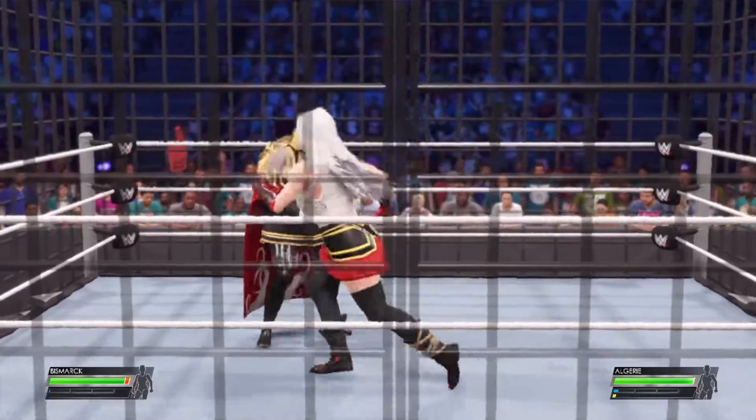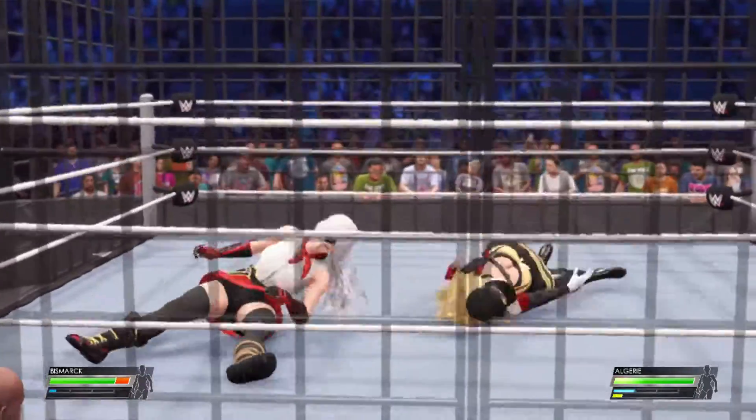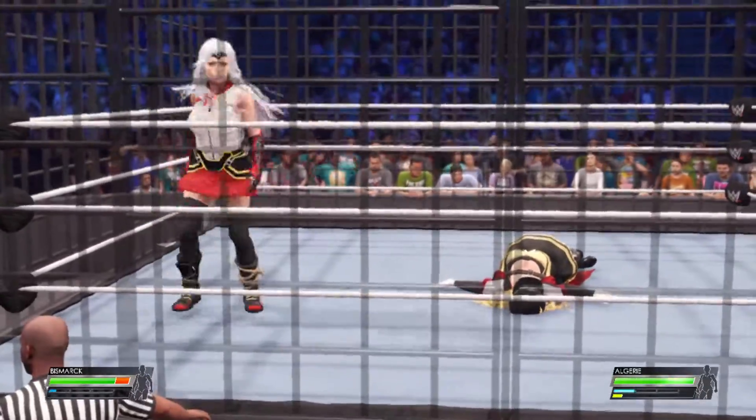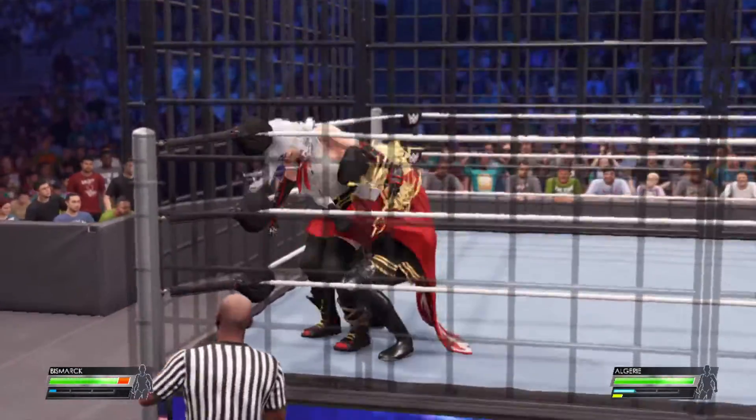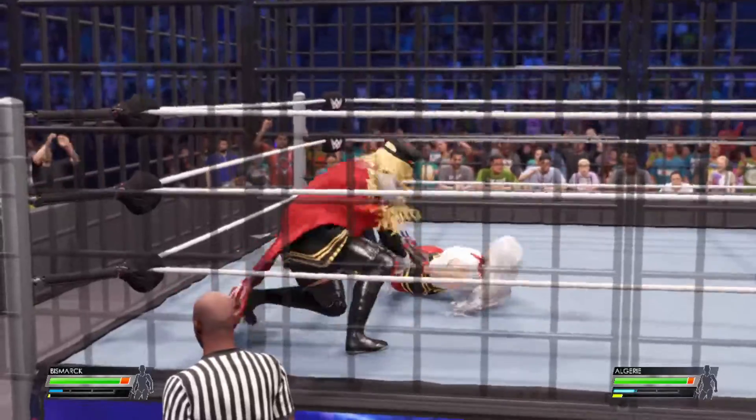In this steel cage match, what strategy can a competitor devise to increase their chances of winning? If a superstar is not known for their agility, they might be best served looking to escape through the cage door, because it couldn't take them a lot to get on top.